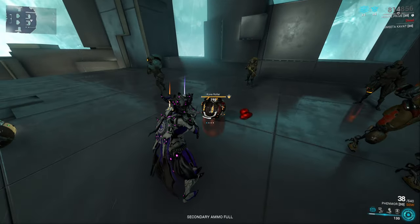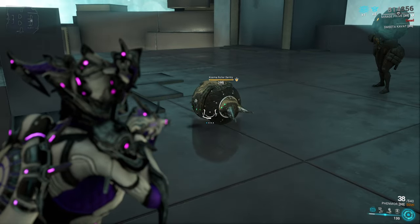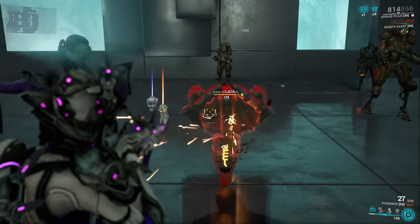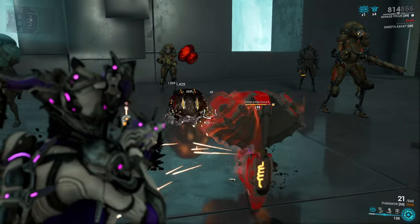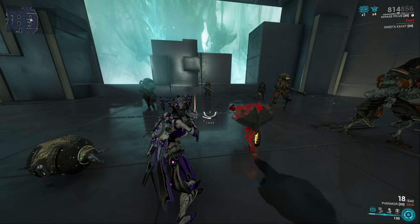There are also many Grineer enemies with no heads. This consists of the rollers, drones, and sentries. No matter where you shoot them, it will not hit their head. They are a marvel of Grineer engineering, since they left out the main thing the Grineer don't use in the robot's design.